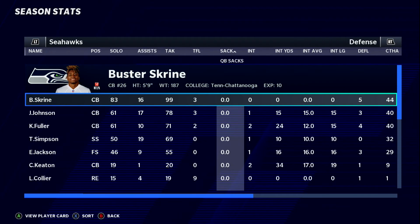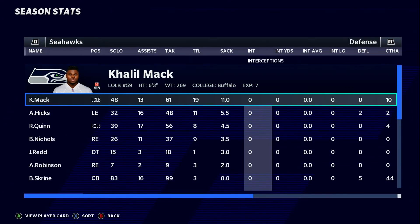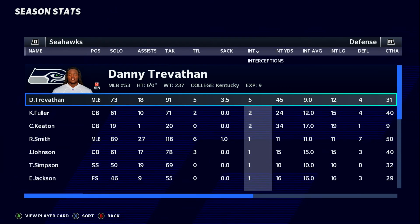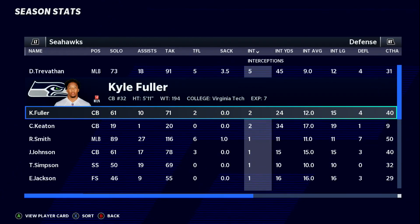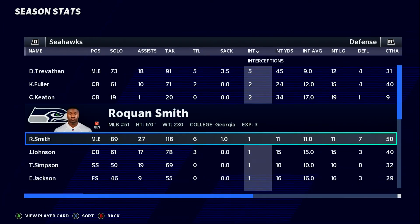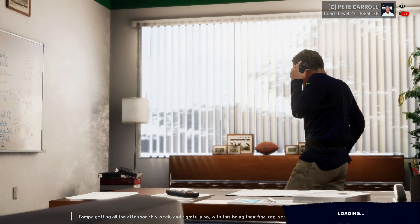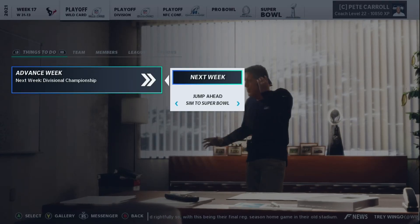Defensively, Roquan Smith was the leading tackler. Khalil Mack led the team with 11 sacks — that's the sack leader. Danny Trevathan led the team with 5 interceptions, Kyle Fuller had 2, and a rookie cornerback the Bears drafted had 2 as well. Roquan Smith also had 89 solo tackles — he was putting in the work.